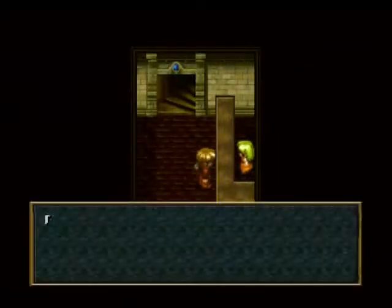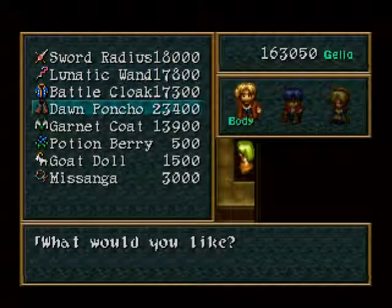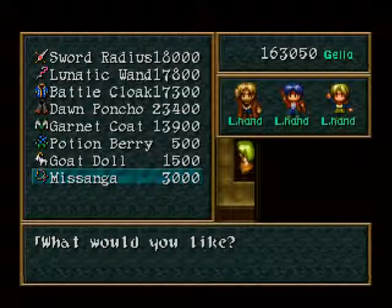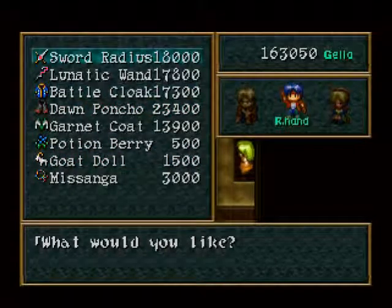Welcome — what can I do for you? I want to buy new weapons and new armor, which is pretty darn expensive. But you also have potion berries, which are nice, Masangas which I never use, and goat dolls. You don't generally need goat dolls for everyday stuff, but there is one dungeon coming up at the end of the game where these will come very much in handy. I'll let you know when that time comes. Let's go ahead and buy some stuff.